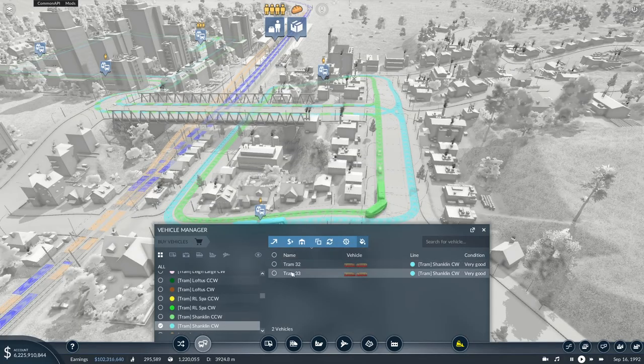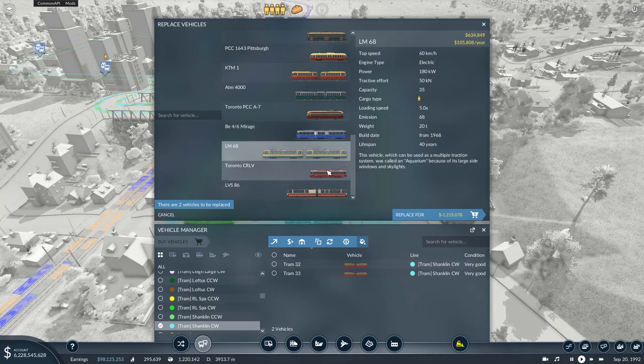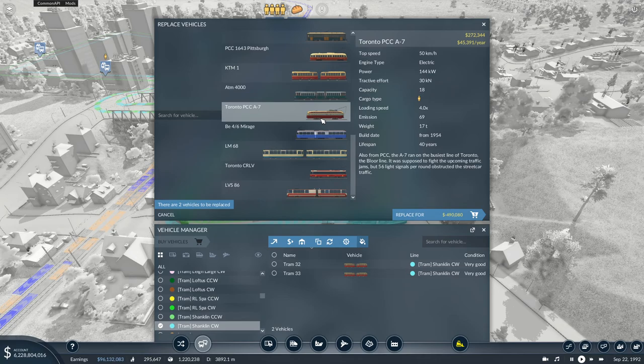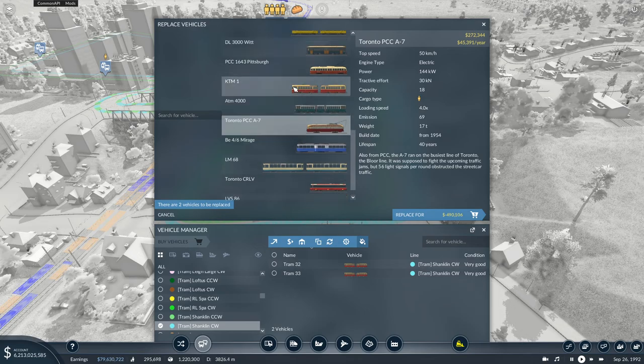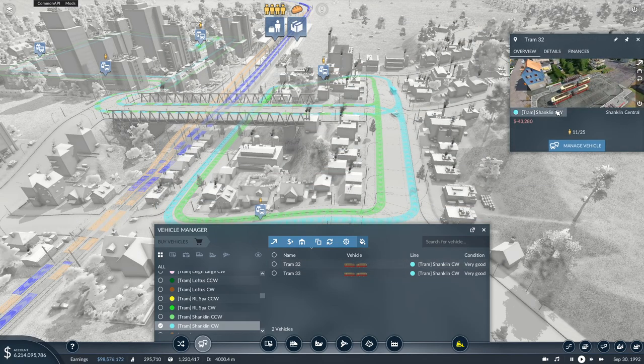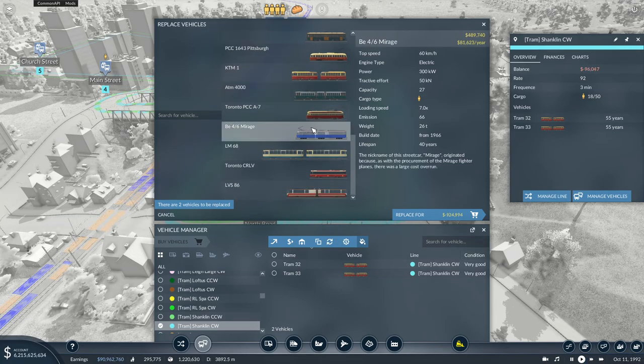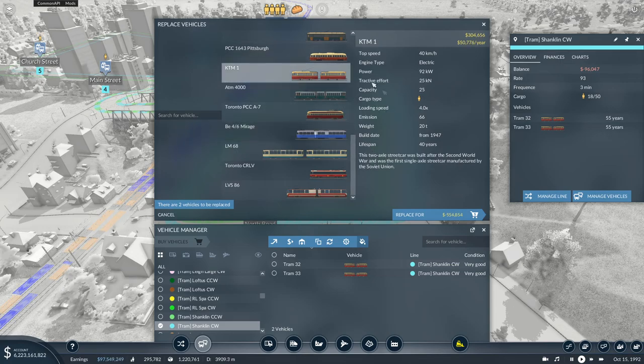I'll leave the vehicle count the same but replace them with something more modern. We are currently using KTM-1s, which were first produced in 1947 and we're in 1992. So something more modern - looking at options, emissions are similar at 66. The LM-68 has 35 capacity with emissions of just 68, compared to 27 capacity on the others.